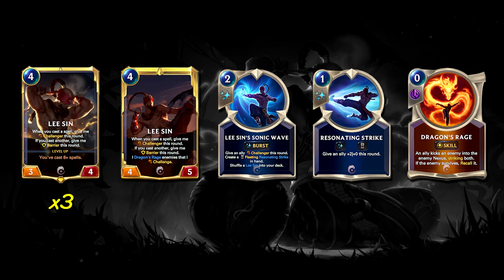We have a lot of ways to pump Lee Sin so that the Strike Nexus off Dragon's Rage deals a ton of damage. With 3 copies of Zenith Blade in our deck, we can often give him Overwhelm. If we get Lee Sin's power to 10, he just kills our opponent right then and there — he Dragon Rages and even if he can't kill the creature, he'll bounce it and deal 10 damage to the Nexus, then deal it again because there's nothing blocking him anymore. Any spell becomes a protection spell because of his Barrier, and his Champion spell is really great for leveling him up and setting up good attacks.